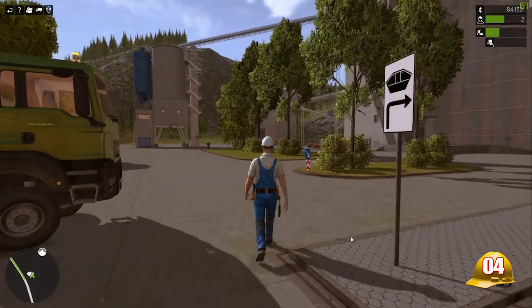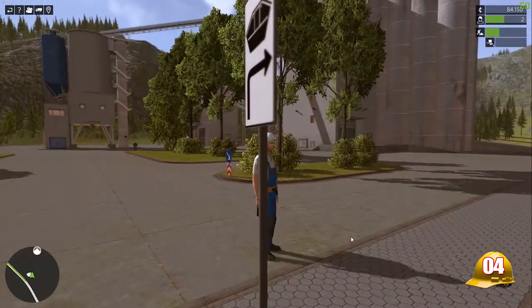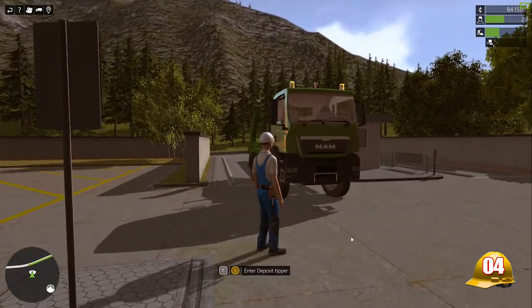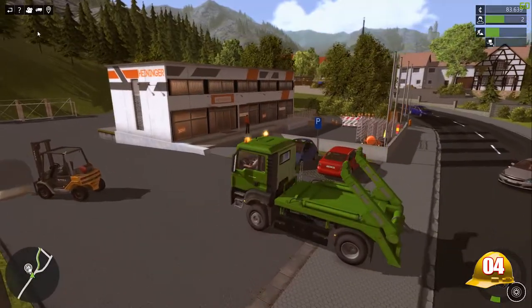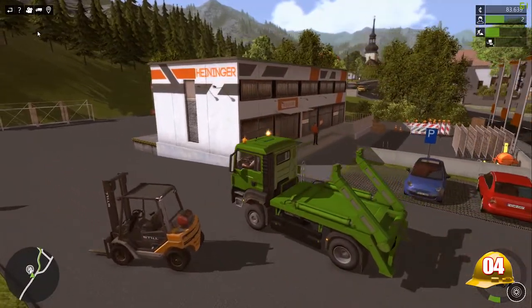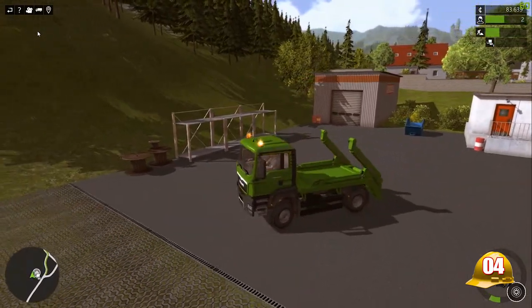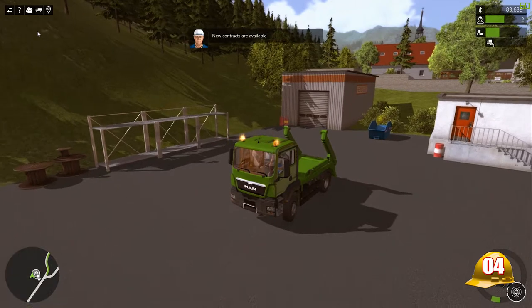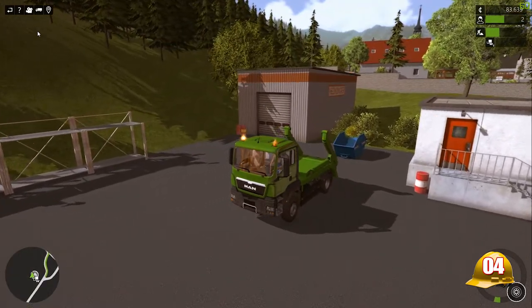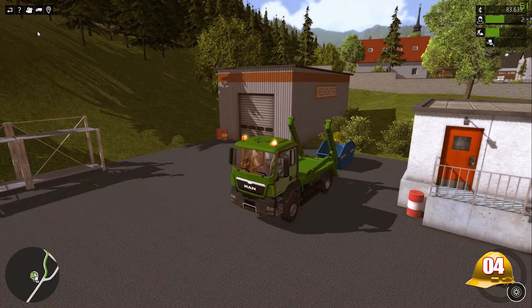This guy's telling me I can dump and pick up stuff here, but by the looks of it it's not going to lend me a skip. So I was probably right — I'm going to have to go back to the materials site where we bought everything else. With a quick edit, here we are in our lovely green tipper truck, coming straight back to pick this skip up. I can't quite remember what the mission wants us to do after — fill it up with something and take it somewhere?